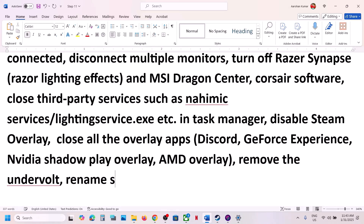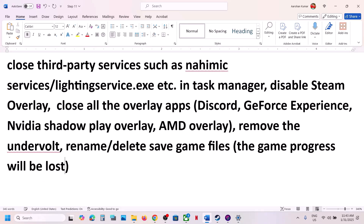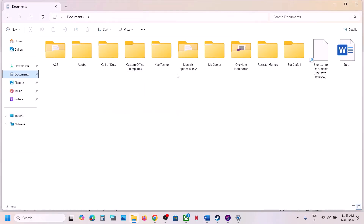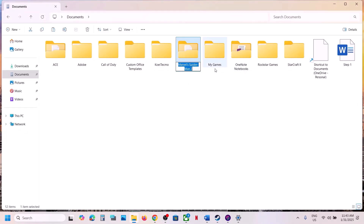The next step is to rename or delete the save game files — but be warned, you will lose all game progress. Open File Explorer, go to Documents, and find the Marvel's Spider-Man 2 folder. If you want a backup, copy and paste it to the desktop first. Then rename the original folder by adding '.old' to the name, or you can delete the folder entirely, and then launch the game and check.